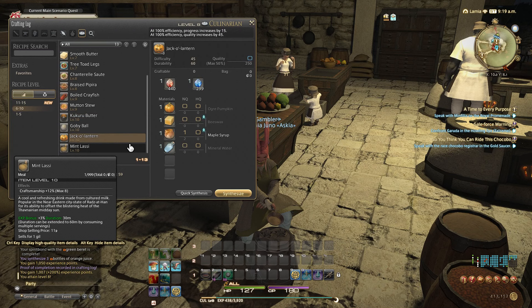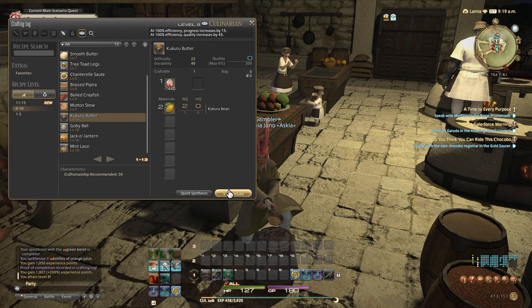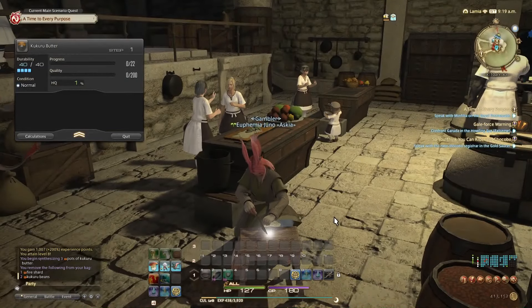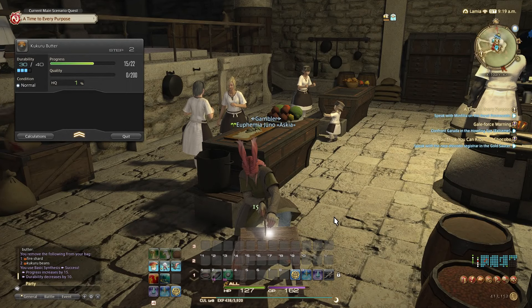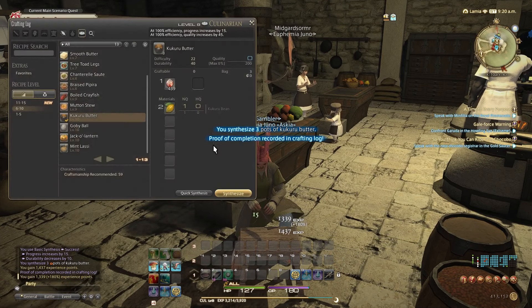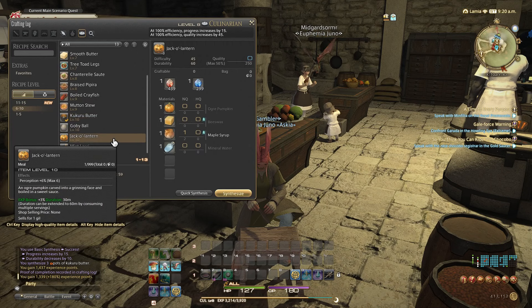The jack-o'-lantern looks interesting — it needs ogre pumpkin, mineral water, beeswax, and maple syrup. Oh, we can make maple syrup! I want to try and make a jack-o'-lantern. Oh, we switched to knife — interesting. I have no idea what high quality does if you don't reach 200. How do we make beeswax?